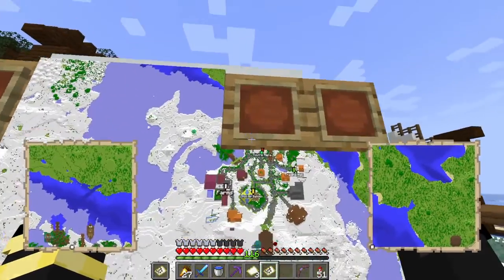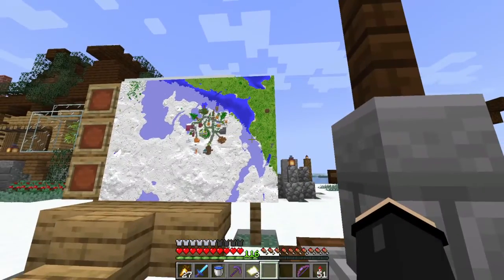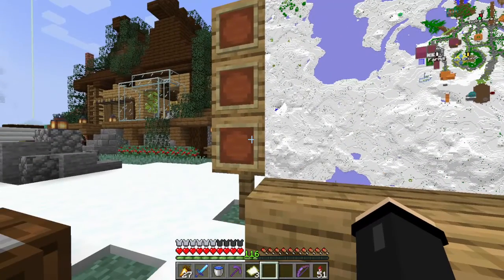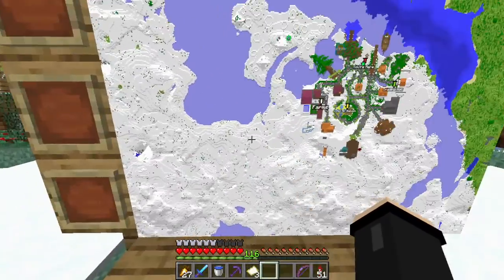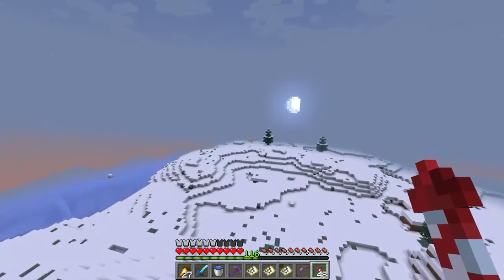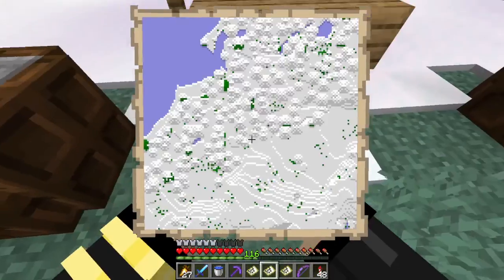So we're going to need to fix this map, and then get this corner right here. Alright, this one should go right there, and that should go right there. Awesome. And now we need these three, which I think is going to be the most difficult, just because I haven't really been over here. The white expand. Alright, I am hoping to have gotten it. I'm flying back now. Here's to hoping I did this right.